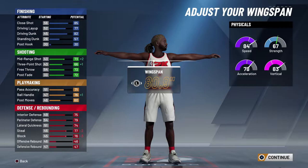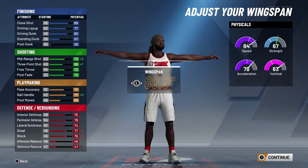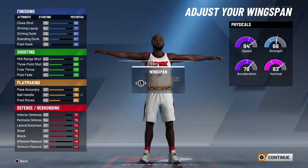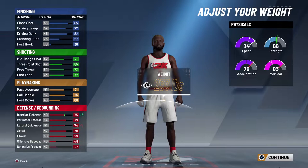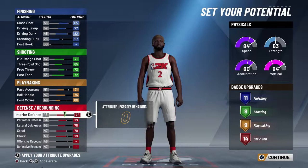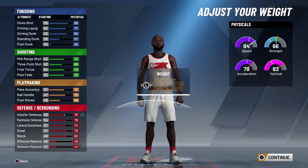This is the best build. Unfortunately we're going to have some T-rex arms this year, but that's okay because your shooting went up, and that's very very important. You don't have a lot of strength, but that's okay because we're not going to get it exactly like Kawhi Leonard — he's a little bit stronger — but 63 strength will cut it in the park.